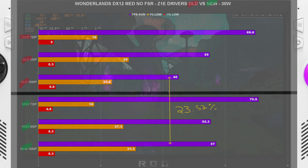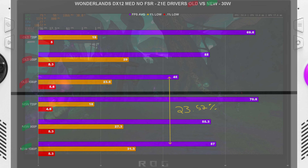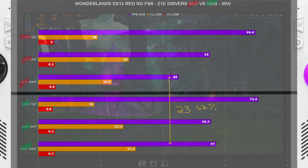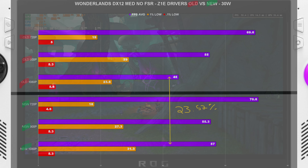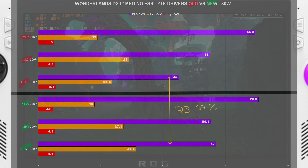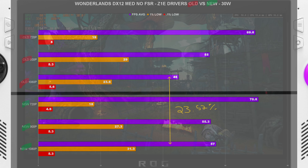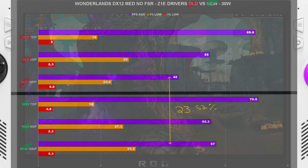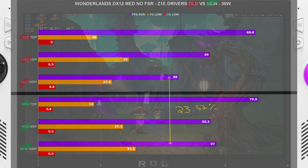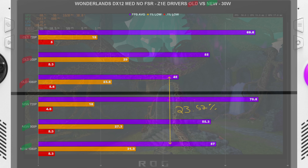Alright, diving into the results. Starting off with Wonderlands — all results are three-run averages. Core isolation and virtualization are both turned off; I'll leave a link to my debloat video, but the key takeaway is just to disable core isolation for your biggest performance gain. All tests were done at 4 gigabytes of VRAM.